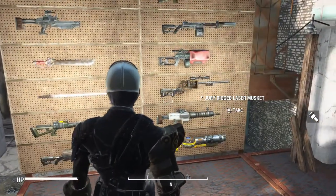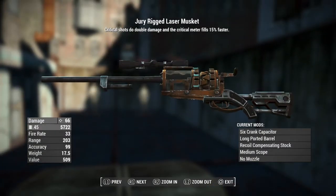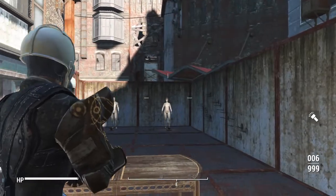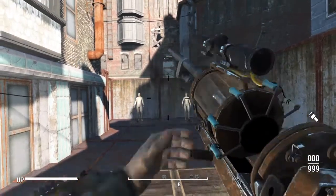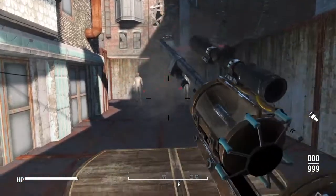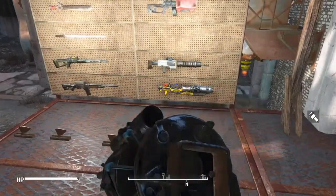This next one is going to be a jury-rigged laser musket, which is a combat rifle with a laser musket receiver. This is going to shoot some powerful sniper blasts. I kind of like the way this one came out. The animations are kind of killing it, but it's still something really different to work with, you know, different kind of play around with.